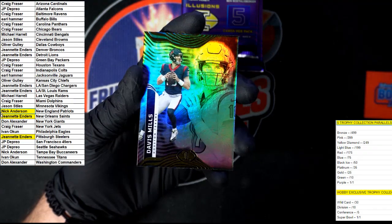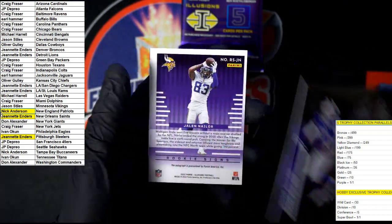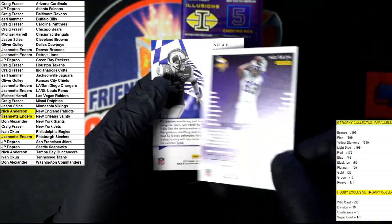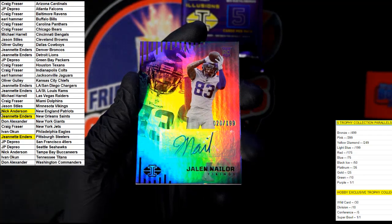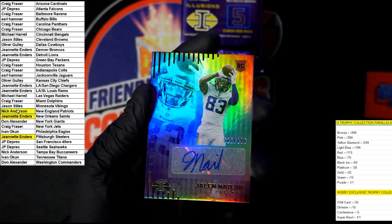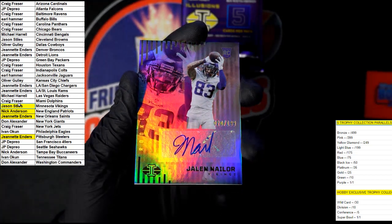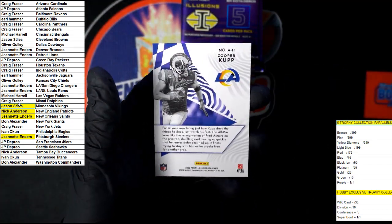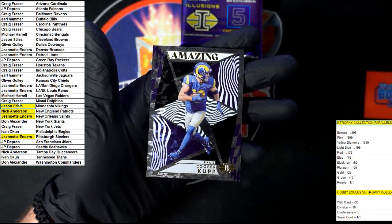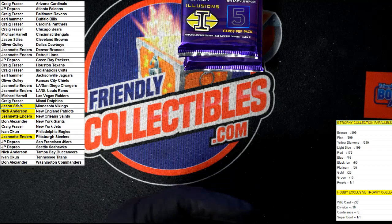We got Davis Mills for the Texans. We got Zach Wilson. Another Josh Allen right there — not as nice as the last one. We got Naylor for Minnesota Vikings, number 20 of 199, going to Jason S. Very nice. And behind that, Cooper Kupp — amazing. With that design, they're not lying — that is very nice.